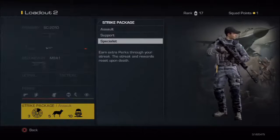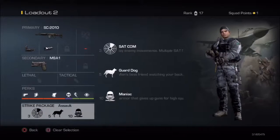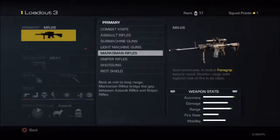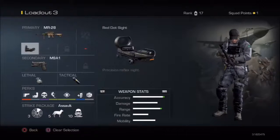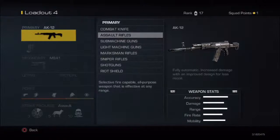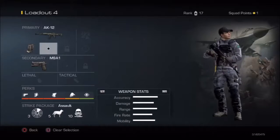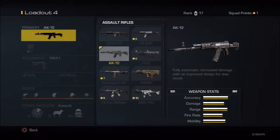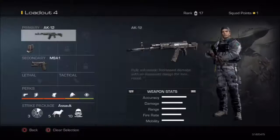I don't really use Specialist that much here since I only used it in MW3 for the extra XP. Anyway, I also have a marksman rifle class with a red dot sight on it. I have the AK-12, which is a shotgun — I think it's pretty good, it has really low recoil. Basically a lot of the weapons have low recoil overall, and every weapon is pretty strong.